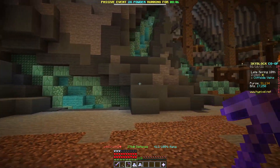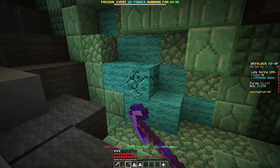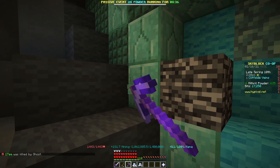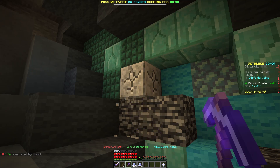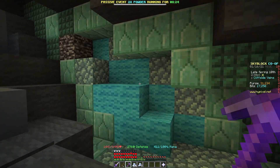So the way you get Mithril is by going up to these veins and mining them. You can gain Mithril from the wool, which takes a long time to mine. From these sea blocks — the water temple blocks — they also give you Mithril. And there is Titanium right there. You gain Titanium from mining these blocks.